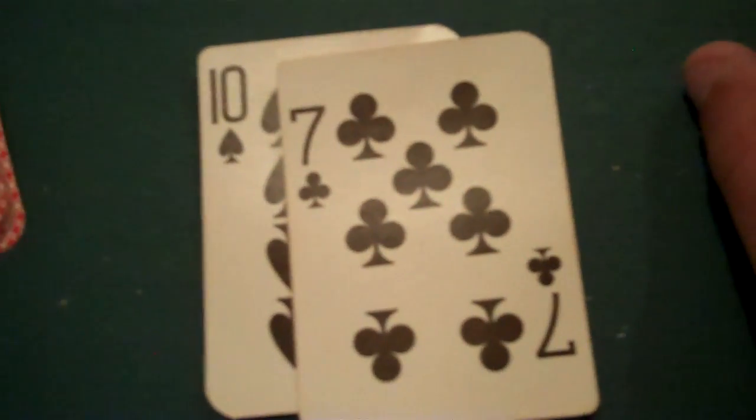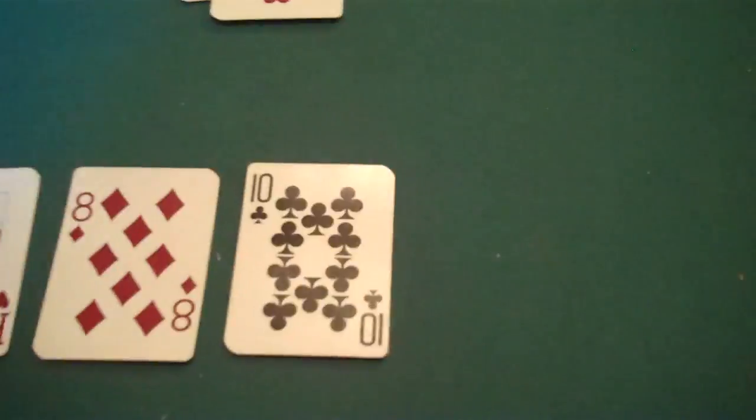We will shuffle the cards a few times, give it a cut and start dealing. Give Homer his first card — Ace of clubs. We get our first card: 10 of spades. Homer his second card: Deuce of hearts. Our second card: 7 of clubs. We have a 10-7. Burn a card, put 3 down for the flop.